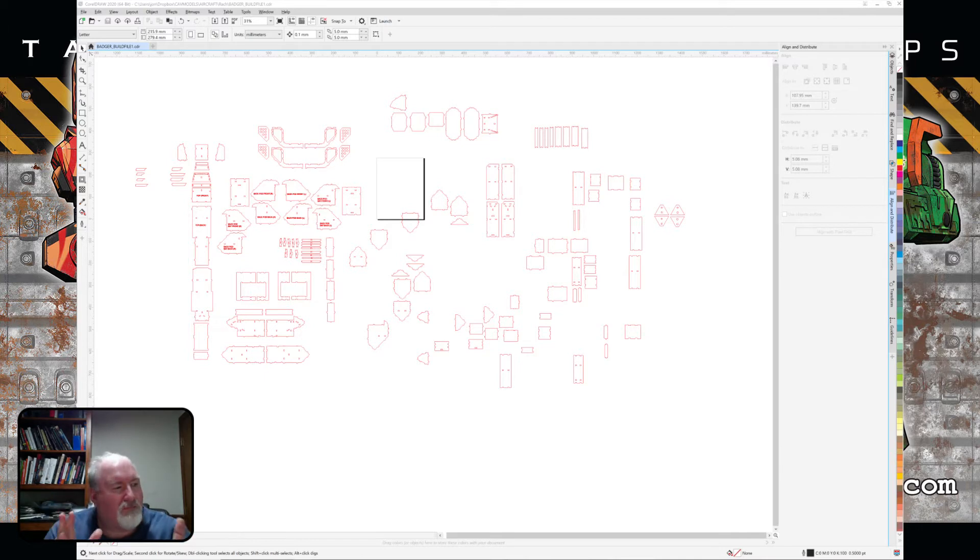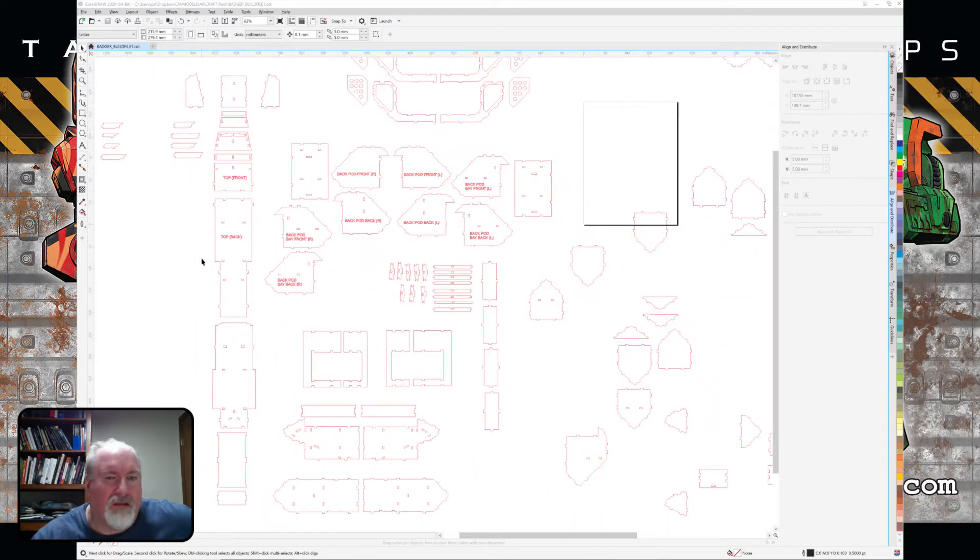I design the dropship in a 3D program and get all the engineering and where all the pieces go. Unfortunately that program — and most programs — don't lend themselves well to getting things ready for laser cutting. So basically I have to explode the ship apart, get all the pieces flat, and make sure they're all facing the right direction, because I can only put markings on one side. Trying to put them on both sides and line them up is almost impossible.